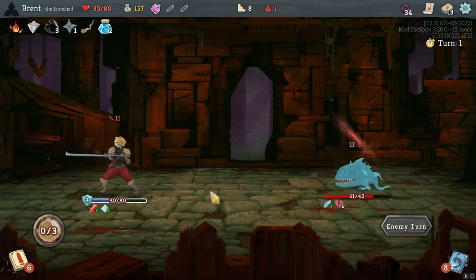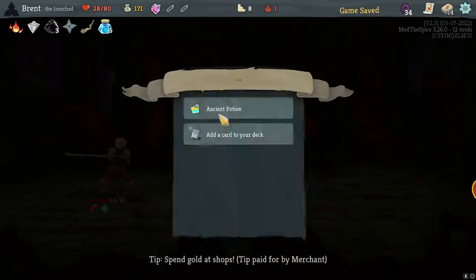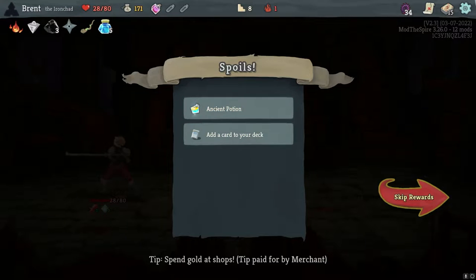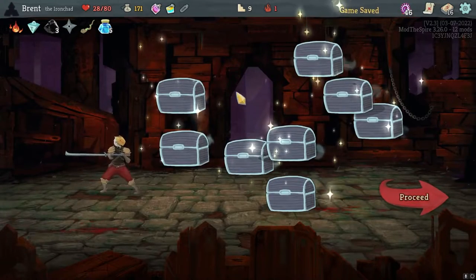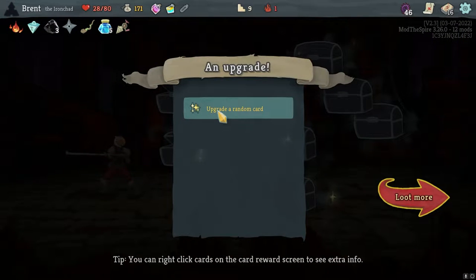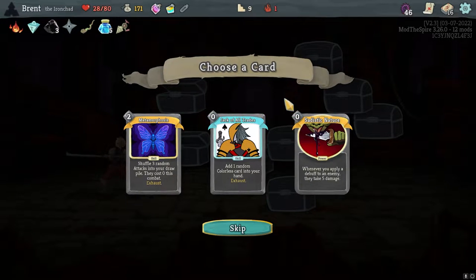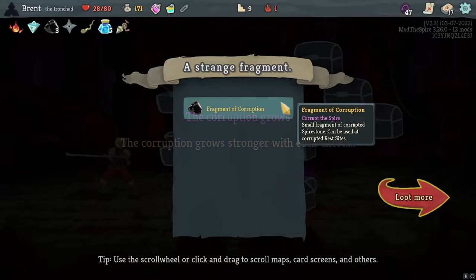We're just gonna take the 11, I was thinking about it. We're gonna heal some anyway, going a little bit riskier than I probably should be in terms of dealing damage. Game five block, corruption plus six, game four additional block - I kind of wish I could go back. Sword Boomerang is great here. Hand Drill - unusual relic, loot more. We're at 46, open another one, upgrade a random card. I feel like this is going to use a little technique to get me in trouble if I continue looting these. Jack of All Trades is very good.